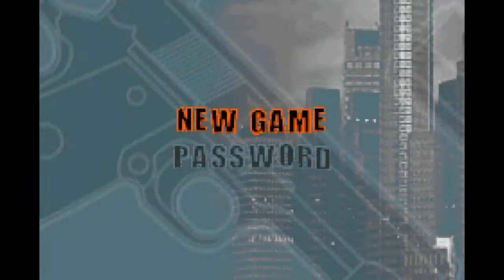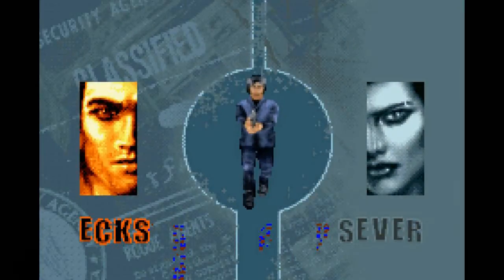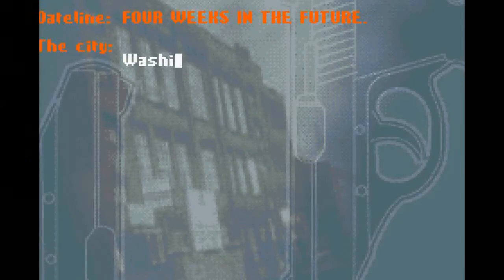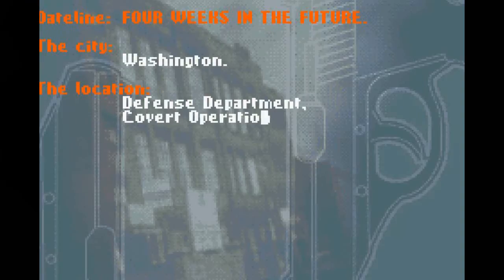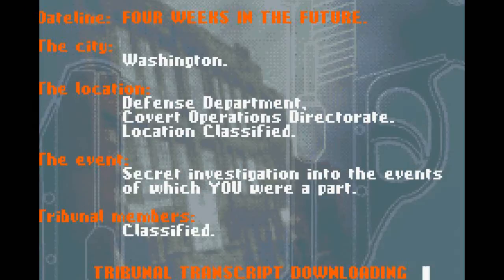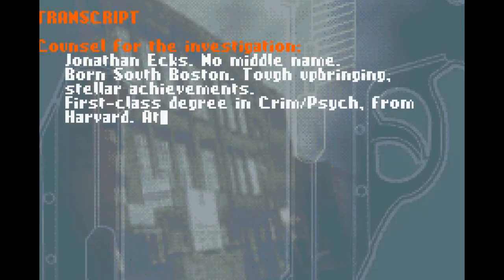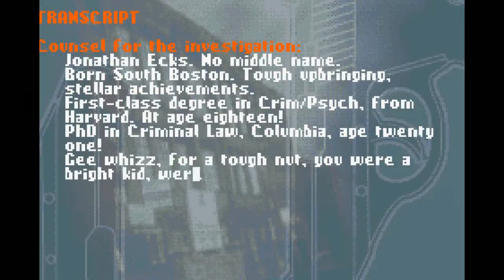So let's start a new game where we can choose between X and X. There's no big difference — the missions just slightly differ but the gameplay is always the same. So let's go with X. Now the story is being told. All this happens in some sort of courtroom and you basically read what you are going to play through in the next mission.